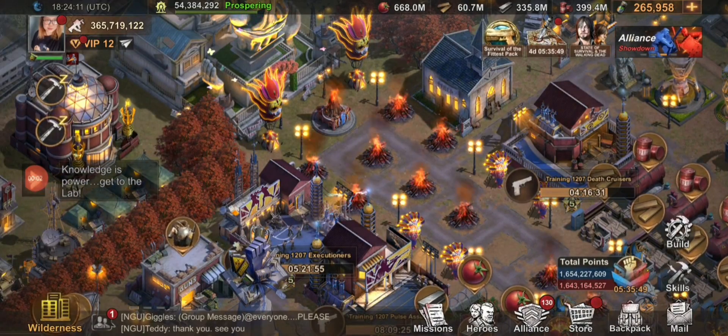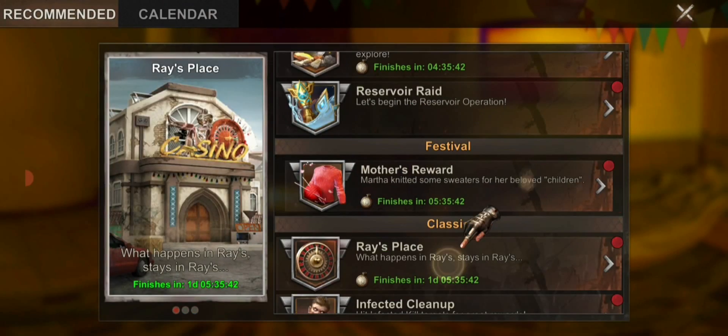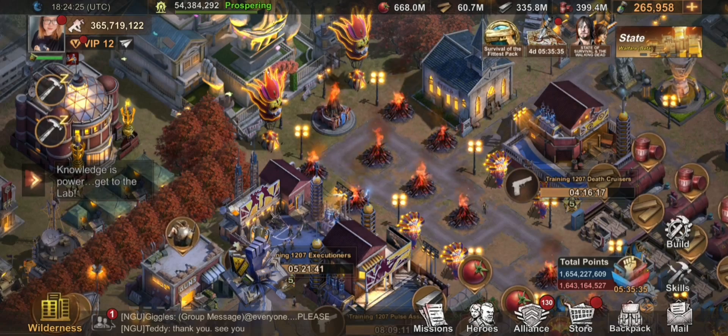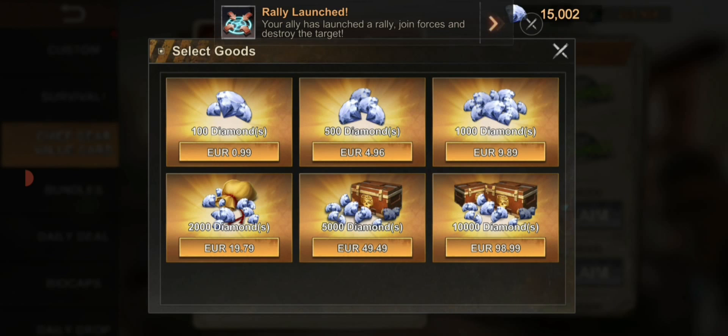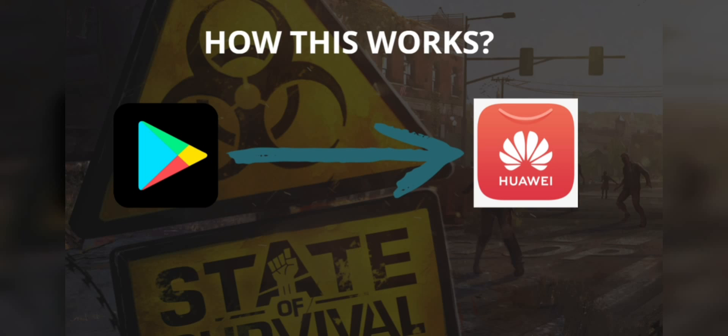Hi guys, I hope you're having a good day. In this video, I'm going to show you how I was able to unlock sweaters and get as many sweaters as I can without buying any pack event, but rather I just bought a pack of diamonds straight from the Huawei App Gallery. I'm also going to show you how I was able to buy a 98.99 euro pack without using any cash, and for those curious about how Huawei App Gallery works, this video is for you.